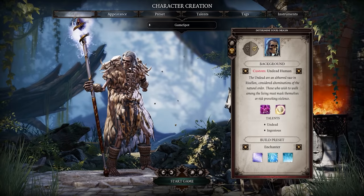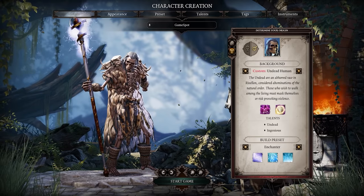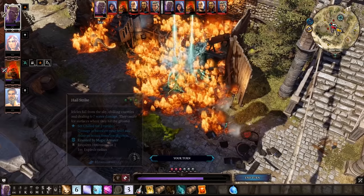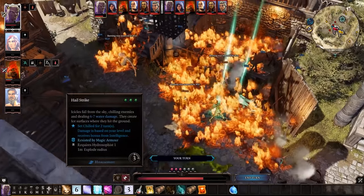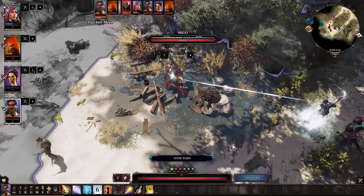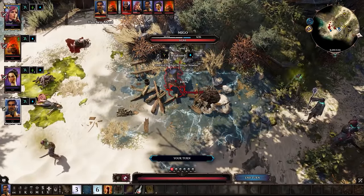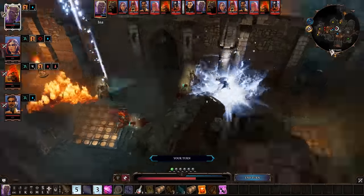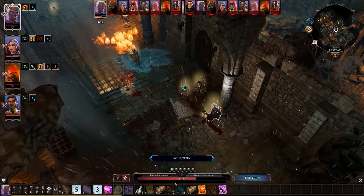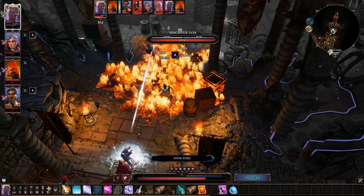Like the Wizard, the Enchanter is a straight magic user, but rather than focusing on pure damage dealing, they channel spells that affect enemies and the battlefield around them. Despite sounding relatively innocuous, Rain is one of the most useful spells in the game, as it can put out fires — which happens way more often than it should in battle. It also pairs well with the Enchanter's other spells, as making an opponent wet leaves them more susceptible to being shocked with a spell like Electric Discharge. Wet surfaces or enemies can also be frozen with Hailstrike. It's a very self-sustaining class and pairs with other classes well. Considering how important elemental effects are, the Enchanter is easily one of the best classes.